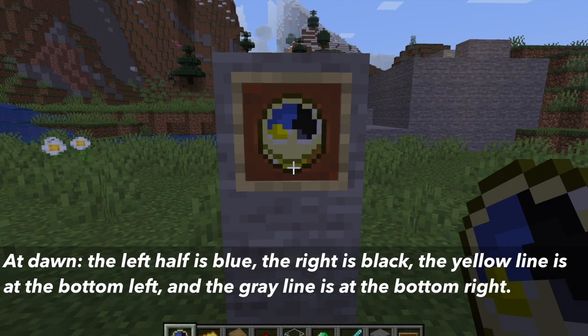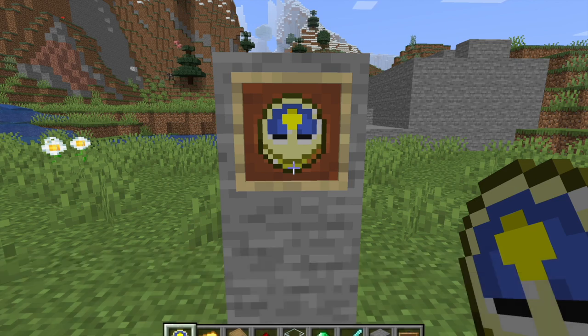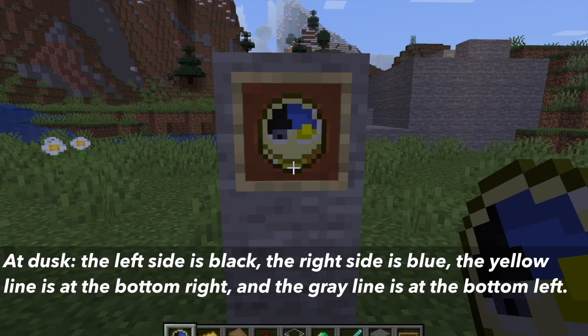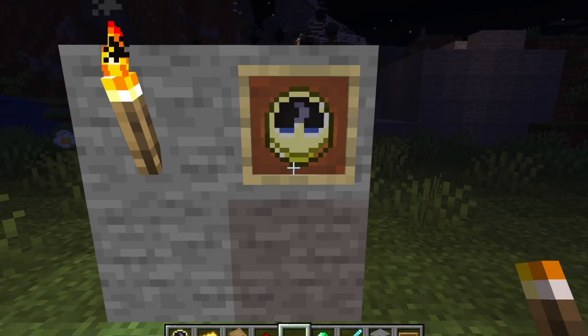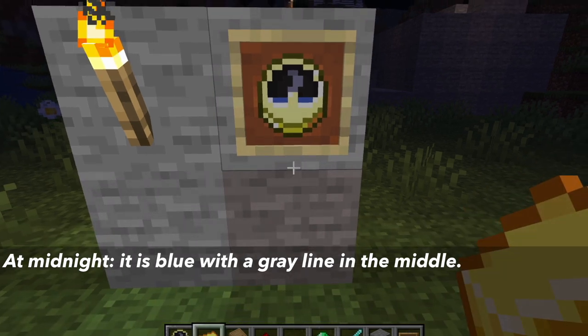For example, at dawn, the left half is blue and the right half is black, with the yellow line at the bottom left and the gray line at the bottom right. At noon, it is blue with the yellow line straight up. At dusk, the left side is black, the right side is blue, the gray line is at the bottom left, and the yellow line is at the bottom right. The last one is midnight — it is black, with the gray line in the middle.